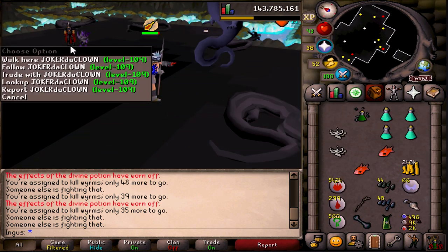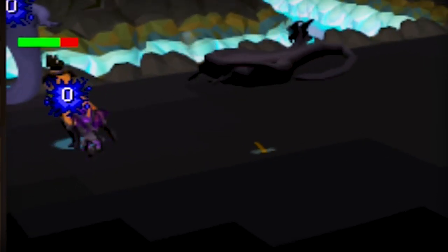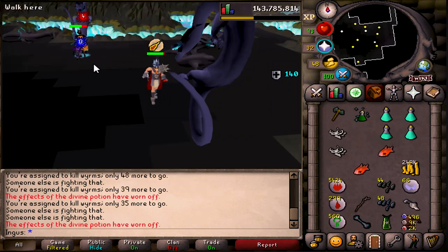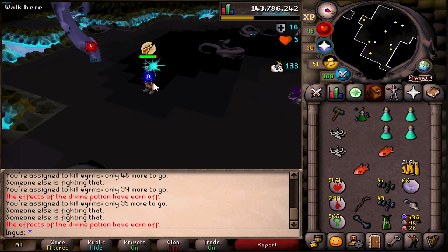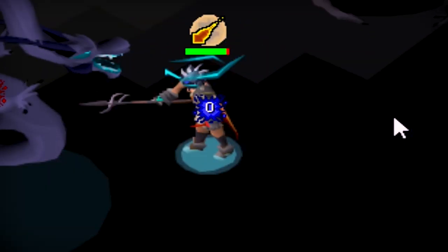That's an interesting setup — he's going with the black d'hide. I don't even see what shield that is. Is that a twisted buckler? That's a twisted buckler, amulet of torture, and black d'hide with a Ghrazi rapier. That is strange. I don't think that setup is really that good. But I don't judge.